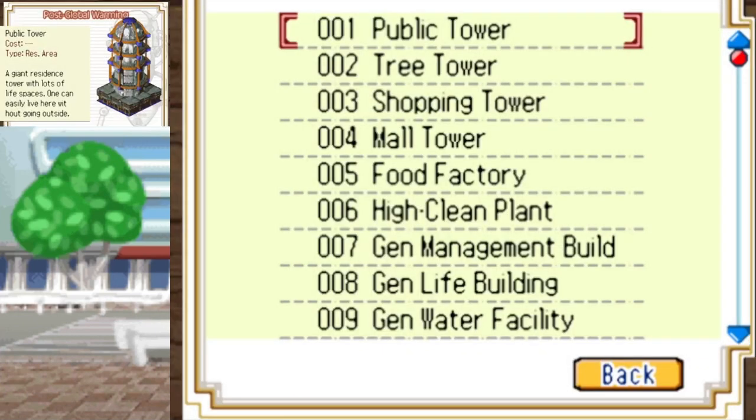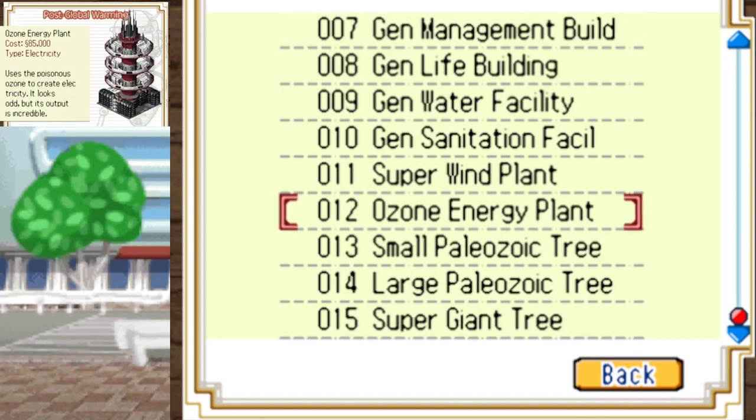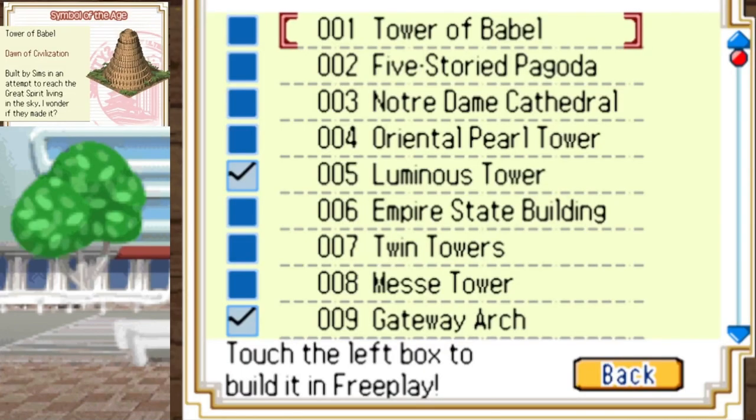For the Post-Global Warming Age, you're going to need a lot of money to place some of these buildings. To unlock the Ozone Power Plant — this era's only somewhat difficult unlock — you need education level 90 and research funding. For the bonus map, a population of 300,000 plus. For the excellent map, 500,000 plus, an education level of 92, and a health level of 70. Once you have all those things, you should be able to complete every building in the game and unlock every single freeplay map.